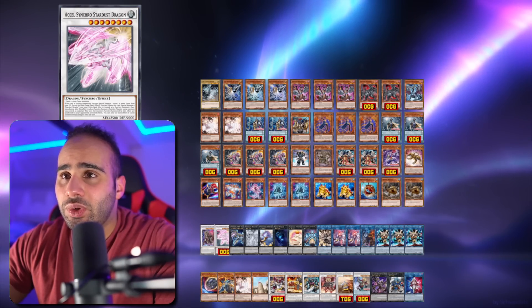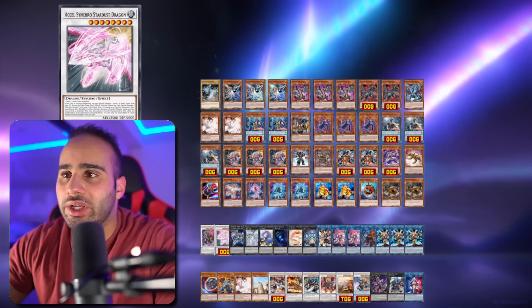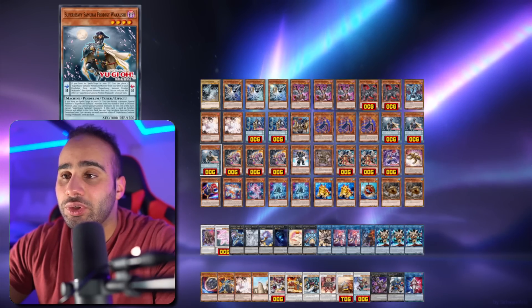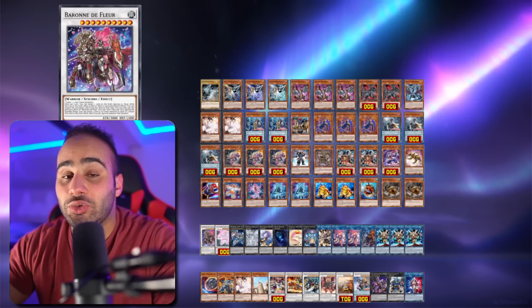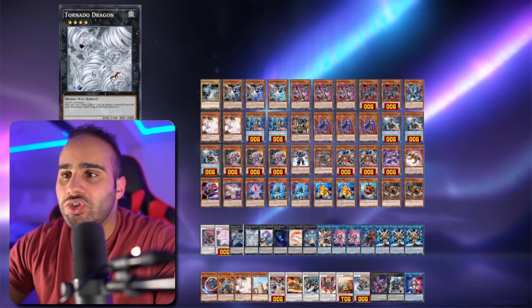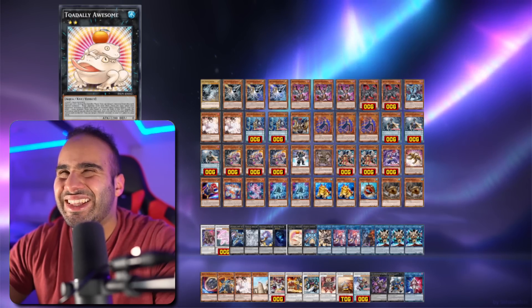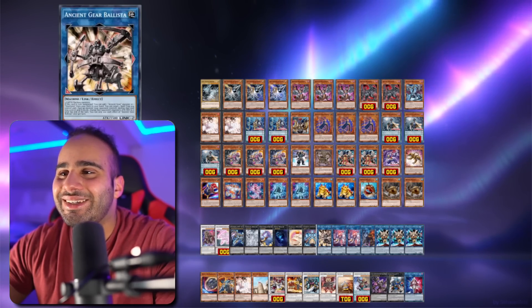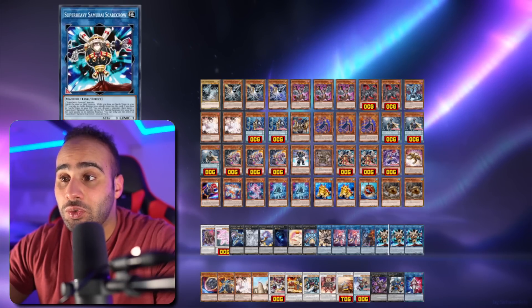For the extra deck: one Baron de Fleur, one Axel Synchro Stardust Dragon — you synchro summon using this and any level 4 non-tuner, revive back Gamma or Samurai Bike, then sync off for Baron de Fleur so you're safe from Nibiru. Then Zeus, Tornado Dragon, Baguska, Dweller, Toadally Awesome, Gigantic Gear Ballista, double Elf, one Spright Sprint, and triple Scarecrow so you always have follow-up plays for next turn.